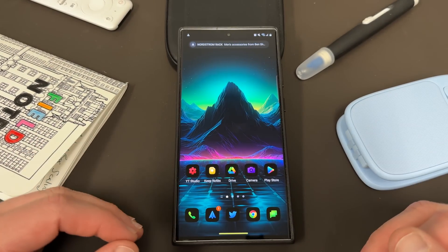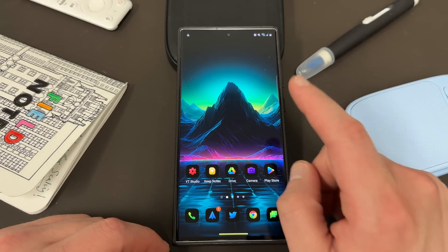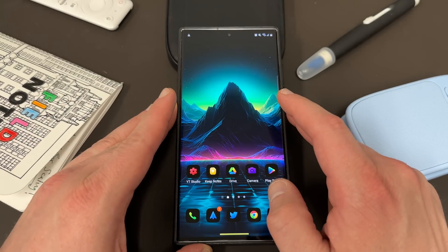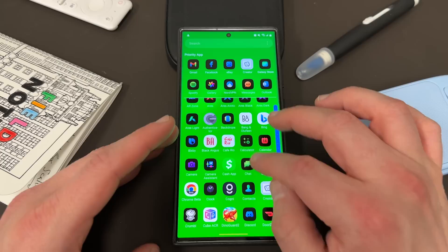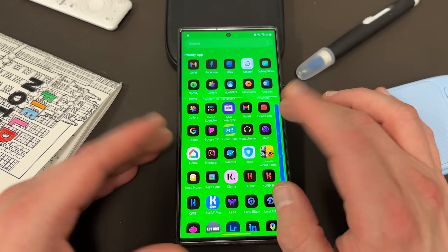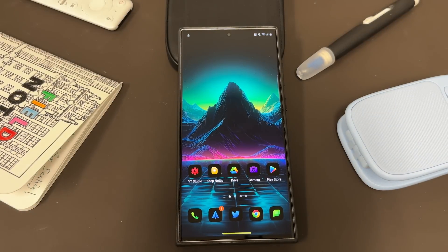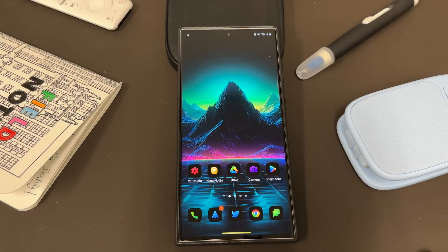Alright guys, so I went ahead and rebooted my phone. You can see everything is working, no problems right here out of the gate. One thing that you will notice, though, and that sometimes can be a problem when you go to Safe Mode and then come back - you'll notice that sometimes your widgets on the home screen, like my KWGT widget, are no longer there. That means you might have to go back and re-enable the app or even re-add the widget entirely. This can definitely be a little annoying for those of us who like customization. But to troubleshoot your phone, I would say it's not really a problem. You can see that my home app and icon pack are still working - just the widget is gone. I wish they would fix that, but it's something I've noticed with Safe Mode before.